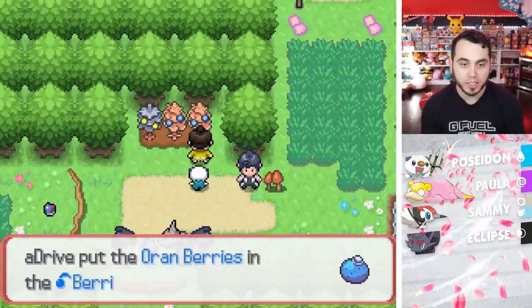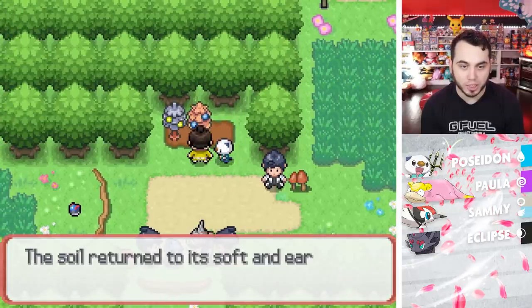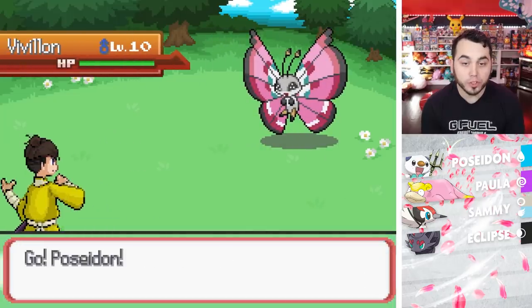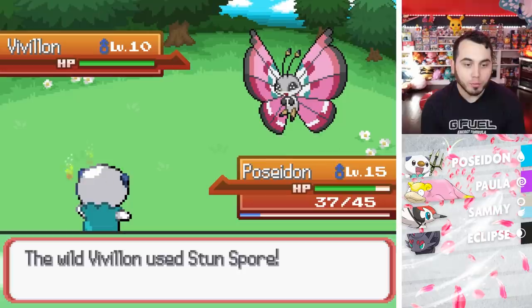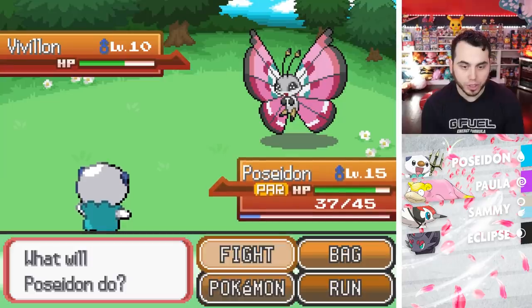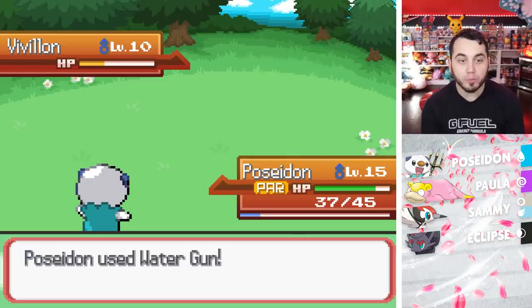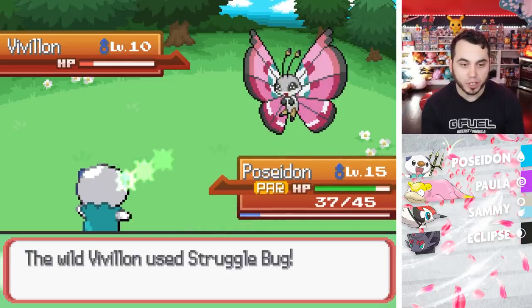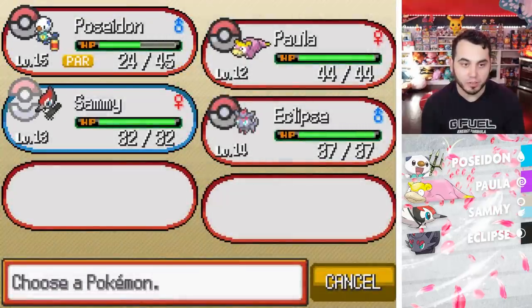I've got to go heal up now that I got some berries and do some training in this patch of grass. Whoa — there's a wild Vivillon in the grass? Bro, I'm legit just trying to grind and I run into a wild Vivillon, just straight chilling. This is great XP. Oh, he's got Sleep Powder too! That would have been a busted Mon to get at this point in the game — I'm not even going to lie. We got Zorua which is hype, but that would have been kind of busted.